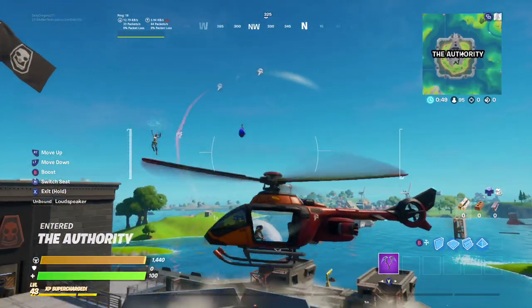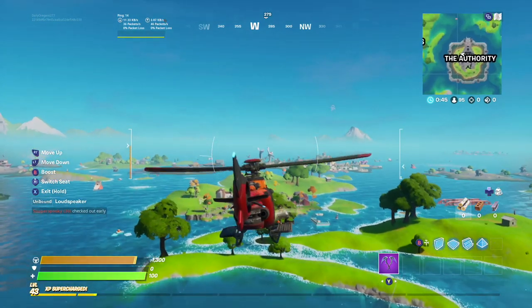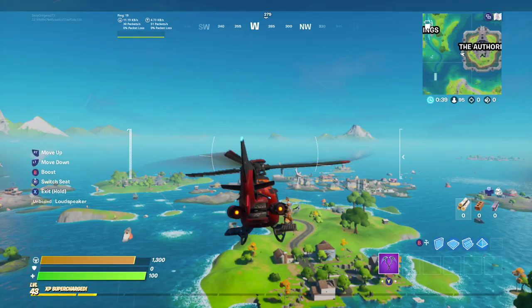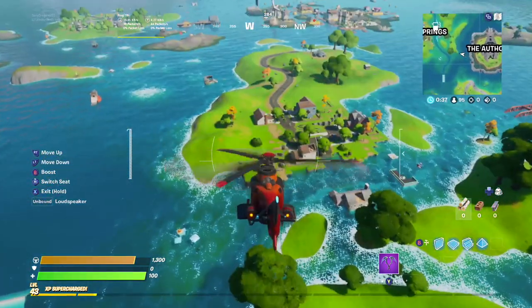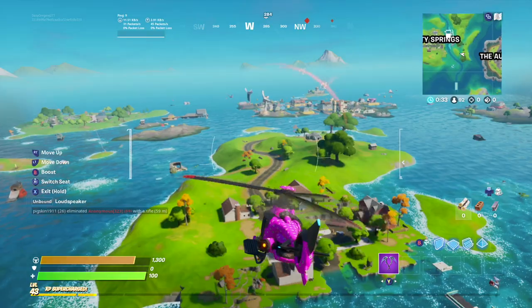Okay, anyway, there we go. Salty Springs — yeah, it looks like we do have gas stations now. This is kind of crazy. Let's see what they do — I'll land right at this gas station.